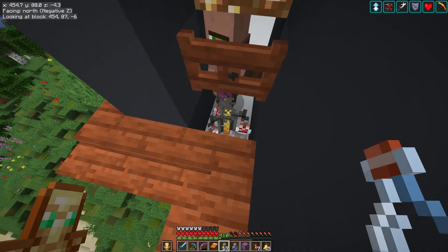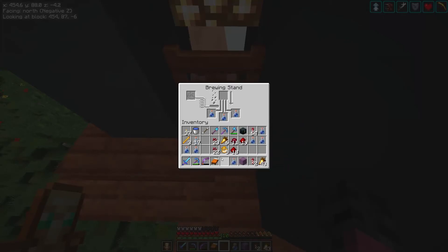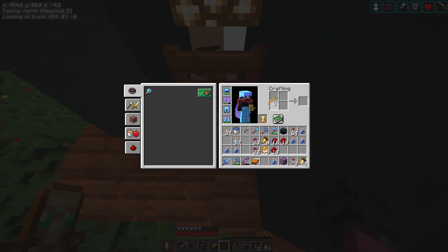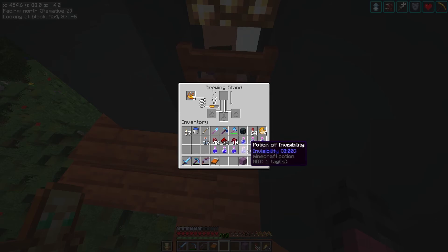I'm gonna borrow this brewer if you don't mind, to craft up some potions. I need that. Hello — I have brought blaze powder. In fact I'm gonna give you all the blaze powder. There you go. Now please give me some potions. So now we have night vision, potion of invisibility, and potions of water breathing, all for eight minutes.